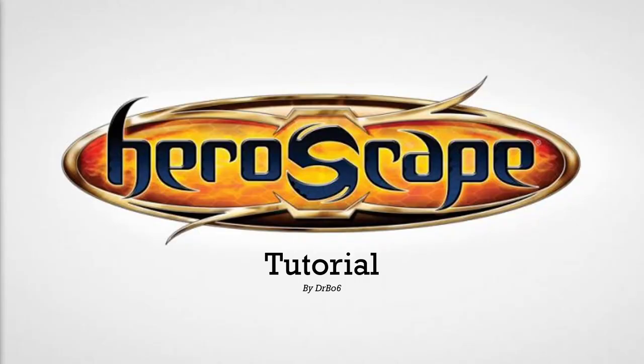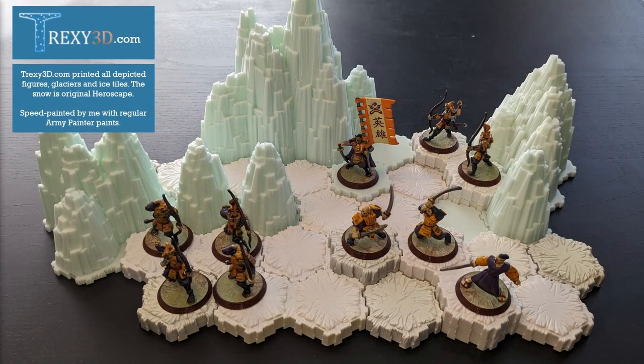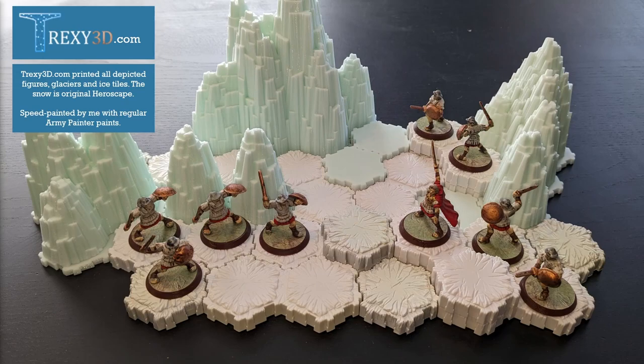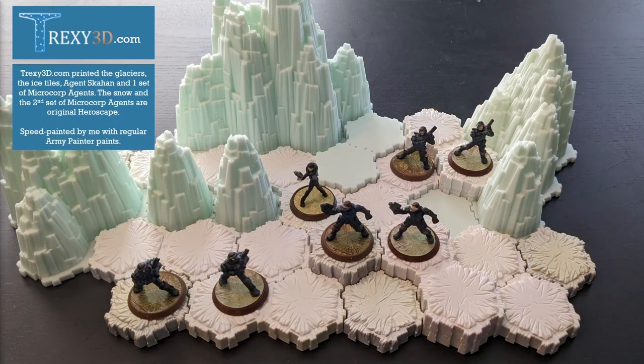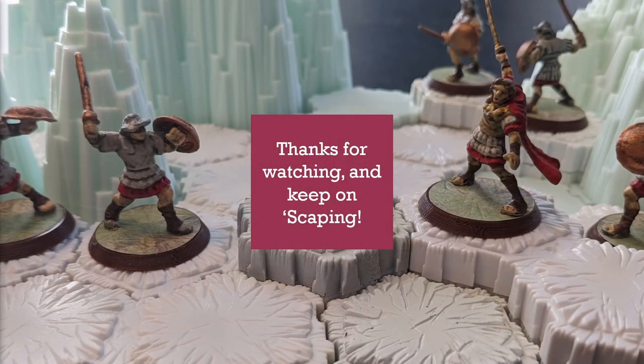And that's pretty much all there is to this tutorial. I wanted to do a quick shout out to Trexy3D.com, which is a 3D printing service I've been using to get resin versions of out-of-print HeroScape figures. I think they look pretty nice — I've speed painted these myself, and HeroScape characters don't have that much detail so they're very easy to paint. Some of them are actual original HeroScape figures of the MicroCorp agents, and the others are printed by the 3D printing service. I think they look pretty darn close. Anyways, that is the tutorial. I hope it was helpful. Keep on scaping!